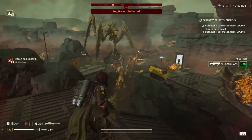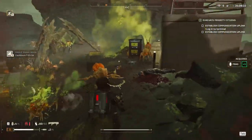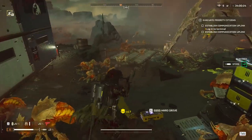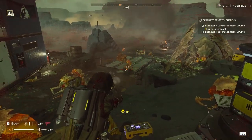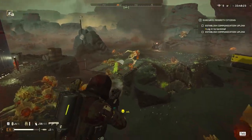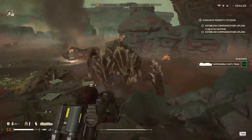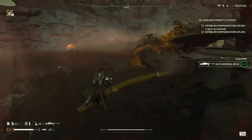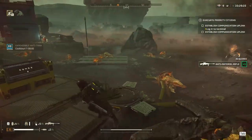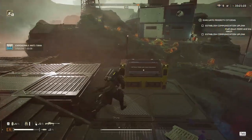One of the cool things about playing solo is that you have the resupply all to yourself, so you can call a resupply at every objective. The 500kg worked on the bile titan, so it's just cleaning up the rest and then we can finish the objective. The hunters are the worst enemy — they screw up any other plans you have with their slow and their leap. EAT rockets to the face kill all chargers in one hit.